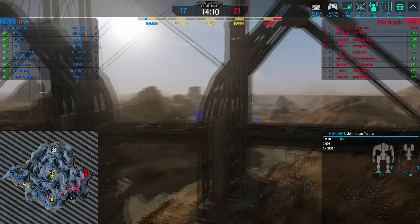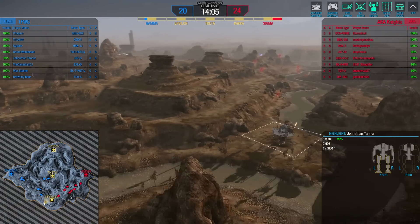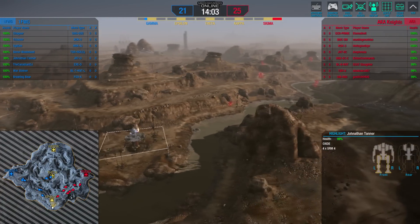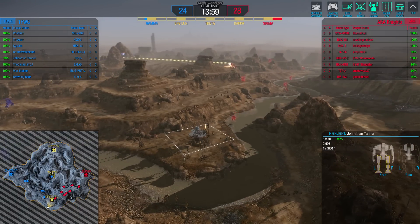Some small pulse on the lights as they move forward. Let's see how the action is going to start, because it looks like it's all going to kick off near Epsilon, as both teams are moving down into this lower area. We can take a second here to check out a few of Knights' builds.